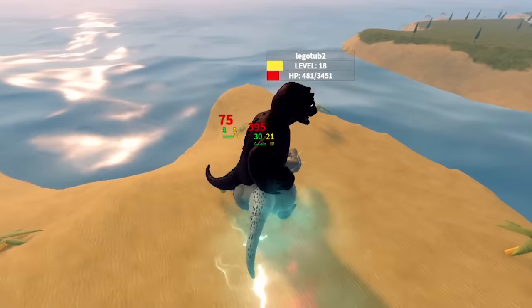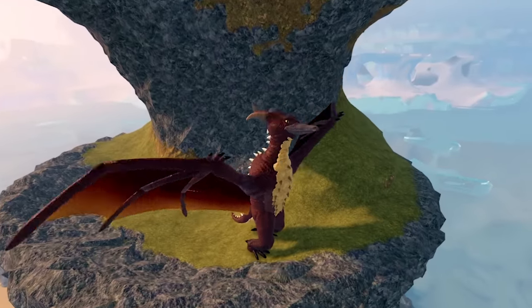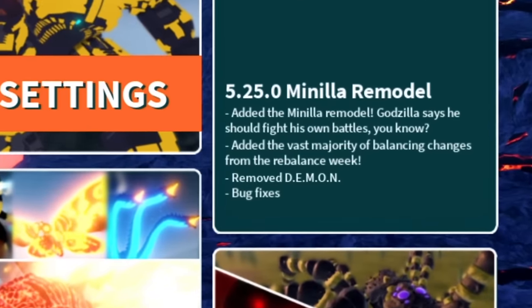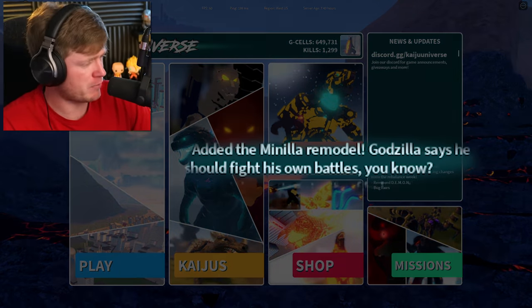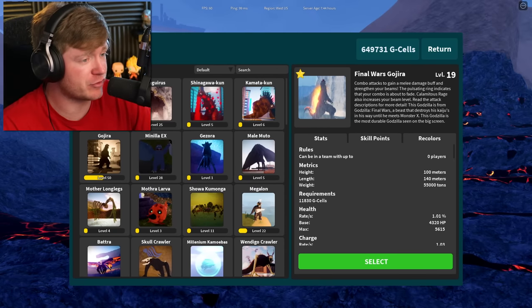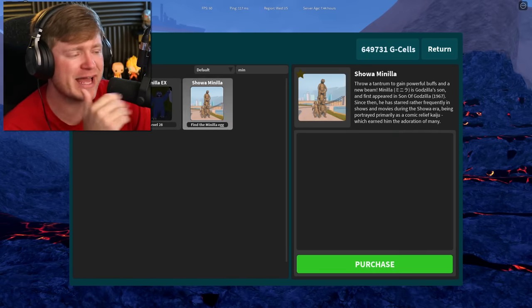The Manila update is live! We've got a brand new looking Manila character, but first we need to do some things to get him. Over here to the right of the screen we've got the Manila remodel. It says 'added the Manila remodel.' Godzilla says he should fight his own battles - okay, well I agree with Godzilla. Let's go ahead and check him out.